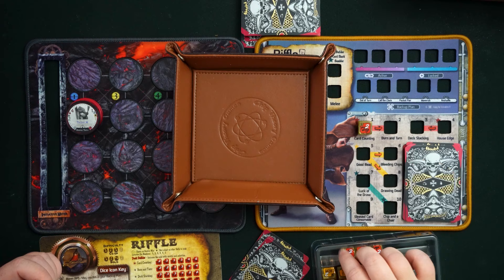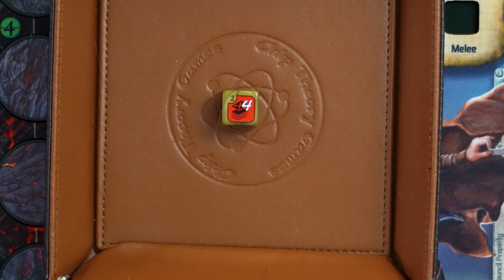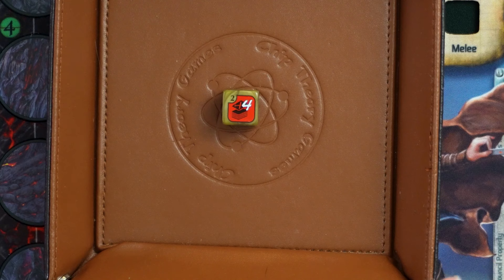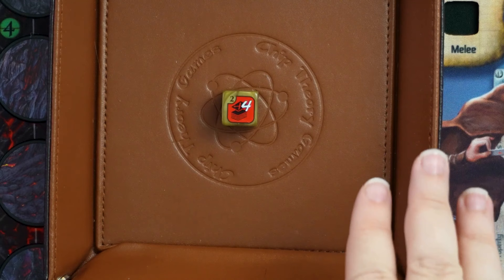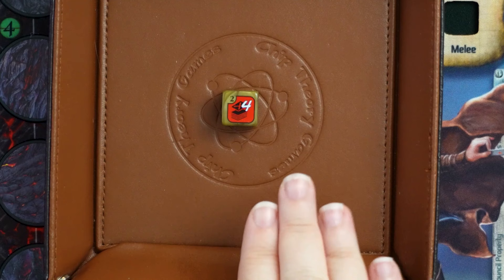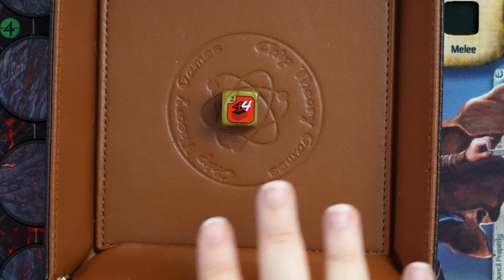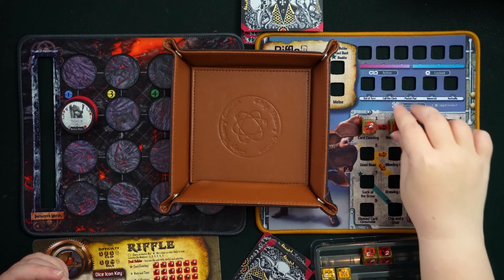Card Counting lets you push the odds in your favor when drawing desirable card combos. Next is Burn and Turn, which also focuses on deck manipulation. Burn and Turn lets you discard up to the number printed on the die of cards from your hand, then draw back up to five cards, and then play a card combo. Die faces have numbers from two to four. This means you can discard unwanted cards, replenish your hand, and play an extra card combo — effectively giving you a second combo on your turn.